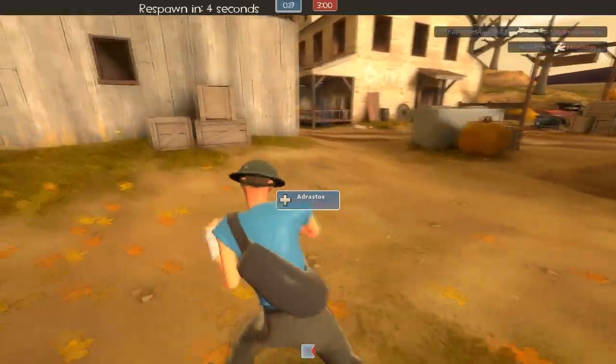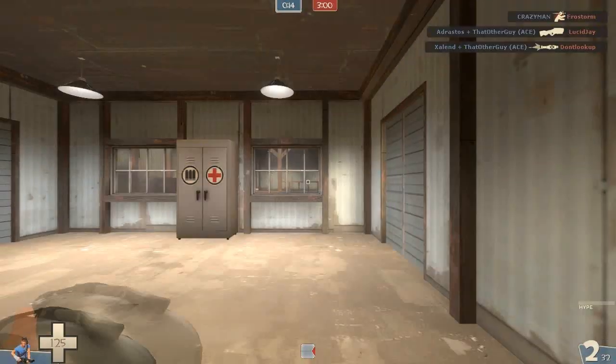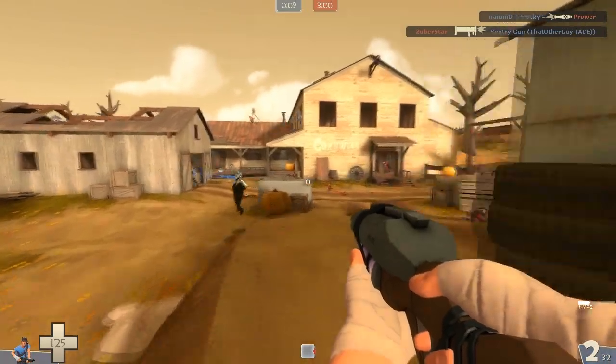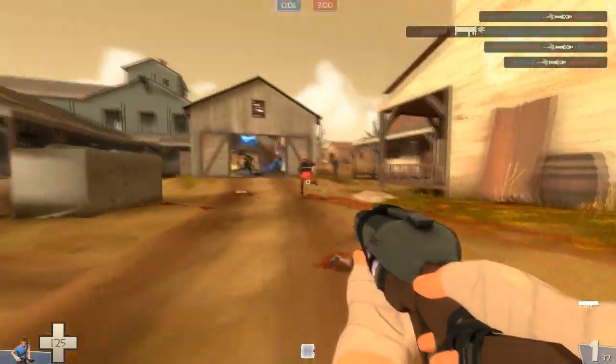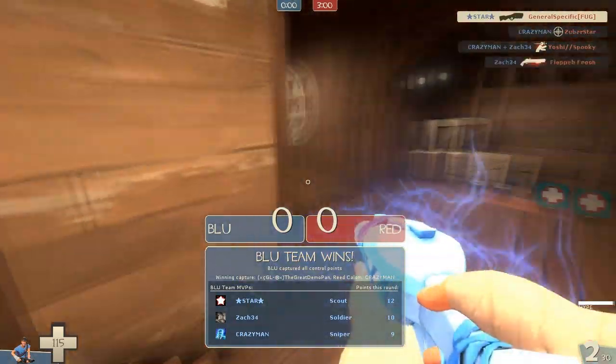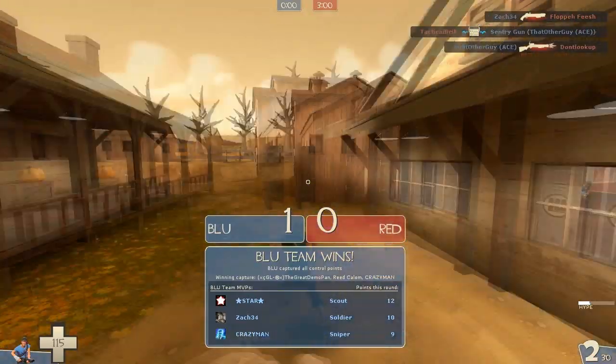That's all I've got to say for now. It was hard getting this gameplay — the first day this came out servers were very laggy and just changing your weapon was incredibly difficult. I did manage to switch to the Force of Nature to confirm that yes, you can quadruple jump with the Atomizer bat and the Force of Nature blasting you up from there — quite cool, but still not as high as Boston Basher jumping. Hope you guys like this video!